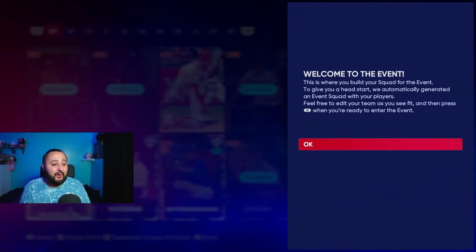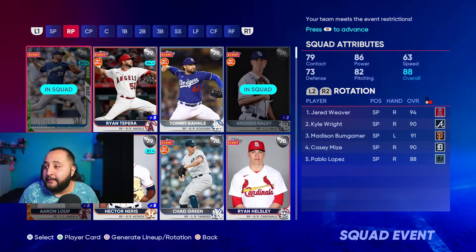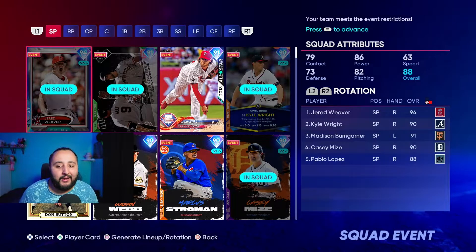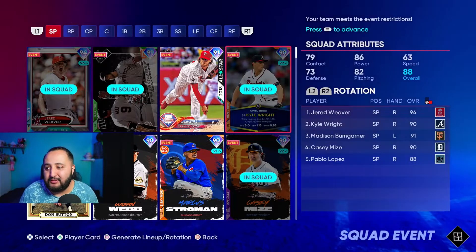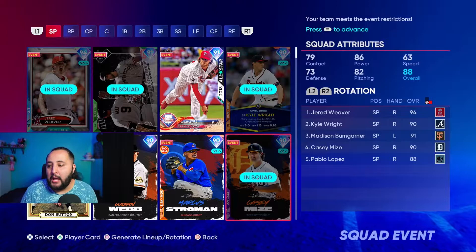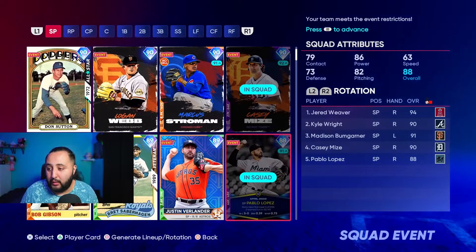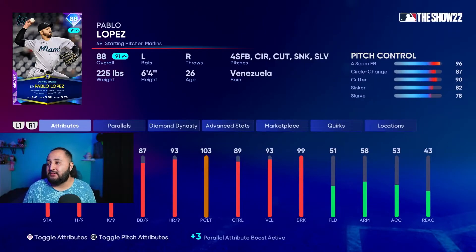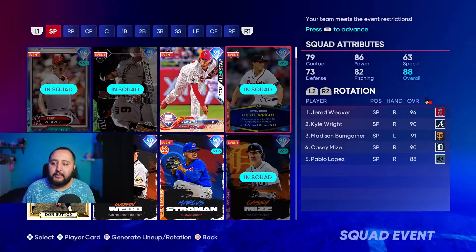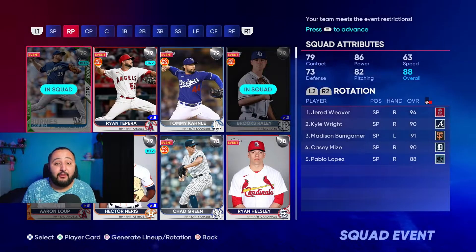When it comes to starting pitching, use whoever you guys want — I don't have strong suggestions there. Maybe Kyle Wright, he has really good control on his pitches. I use Casey Mize, I really like him, he has good control as well. And Pablo Lopez — those are the three I could recommend. I'm pretty sure you guys have those three, so go ahead and use them. But let's move on to the bullpen, because that's where my main focus is today.